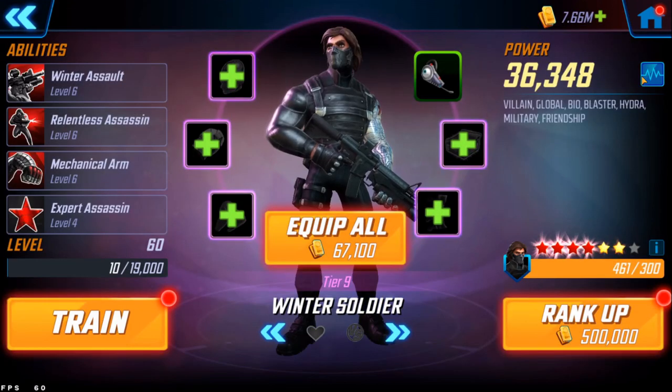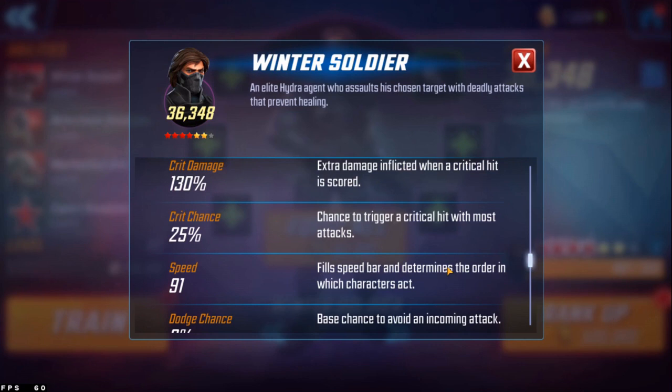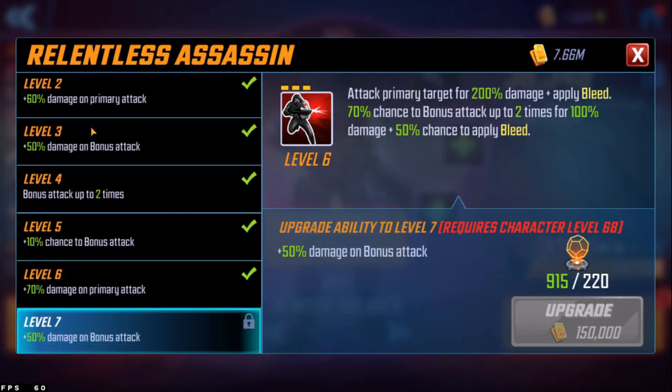Next on the list is Winter Soldier. His base stats were increased by 10% health and 10% speed. My Winter Soldier isn't super built up, but I am ready to rank up to 7-star and will probably do that in the near future. He is actually quite slow — 91 speed — so a 10% increase of 9.1 would get him at roughly 100 speed, which is fairly average, maybe even a bit below. On Baron Zemo's kit, non-minion Hydra allies do get a 40% speed bar increase across the board, so that might make a big difference. The special, Relentless Assassin, the blog post says attack primary target for 210% damage — at level 6 it's 200% — so that might be a 10% increase.